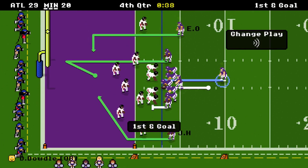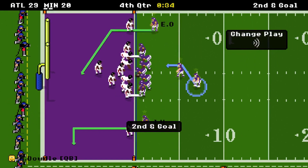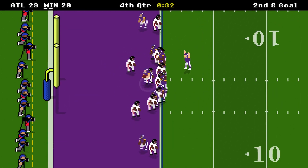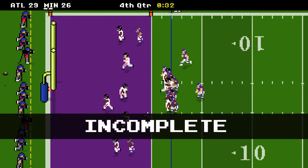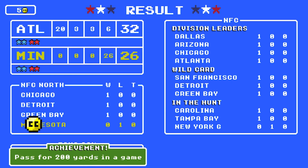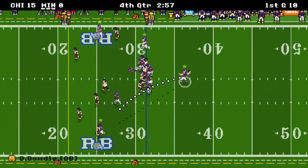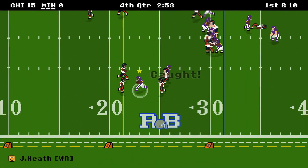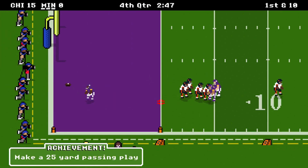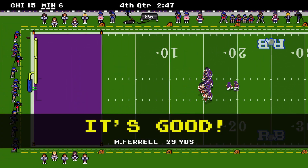Get out of bounds, then get a quick touchdown. We're short — call a timeout, call a timeout. Use our only audible and QB sneak it in with Dowdle. Now we're going to fail the two point conversion again, make it 29 to 26, onside kick — and we fail again. So we're zero for three through game one.